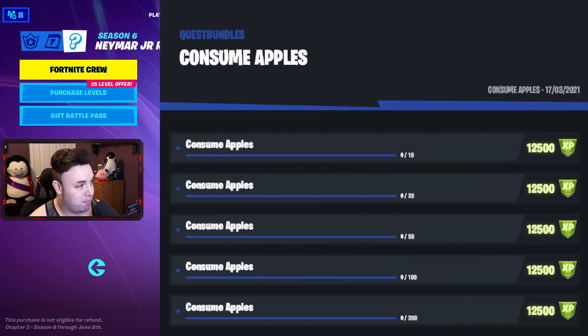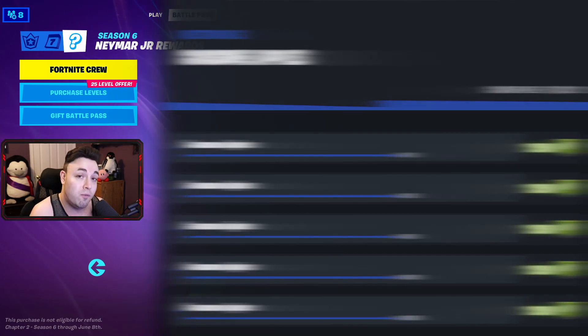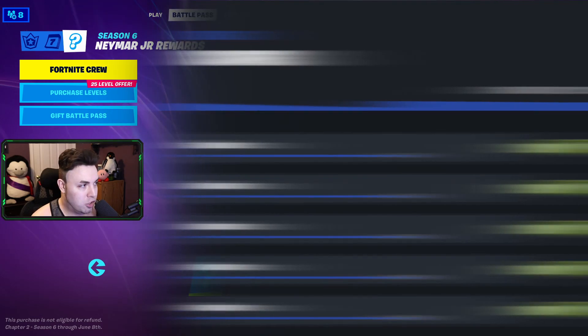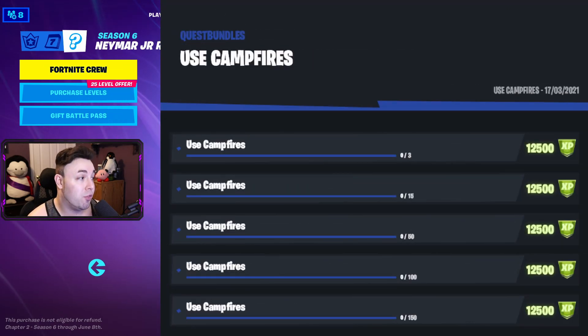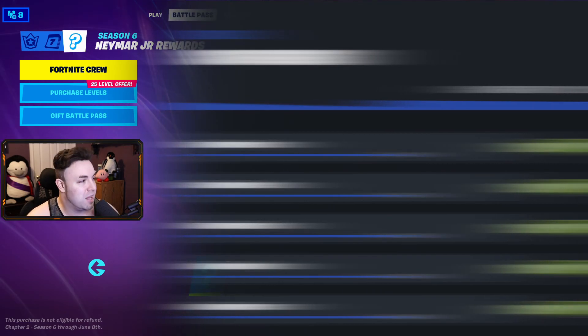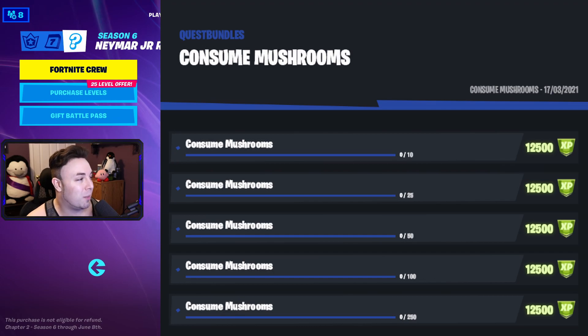Next up is consume apples, starting at 10, 25, 50, 100, and then 250. We'll be quite healthy after that one. Then we have consume bananas — 10, 25, 50, 100, and 250 again. Use campfire, starting with 3, 15, 50, 100, and then 150. Consume foraged items — starting at 10, 50, 100, 250, and 500. Foraged items count as fruit from the fruit boxes or mushrooms on the ground. Consume mushrooms starts at 10, 25, 50, 100, and then 250.